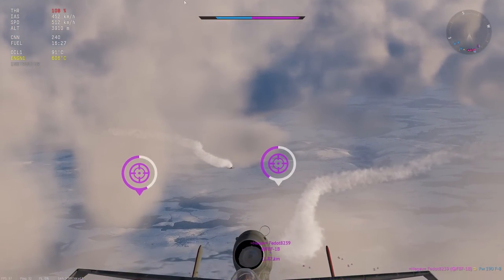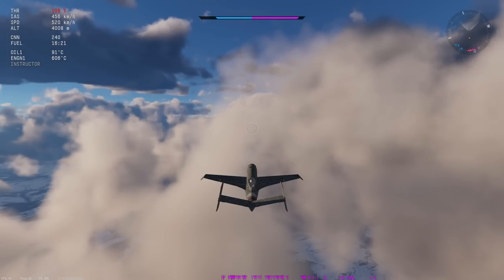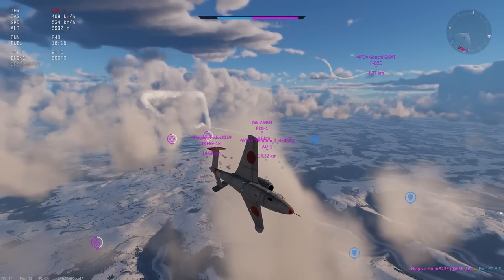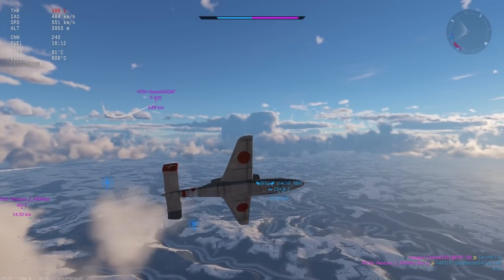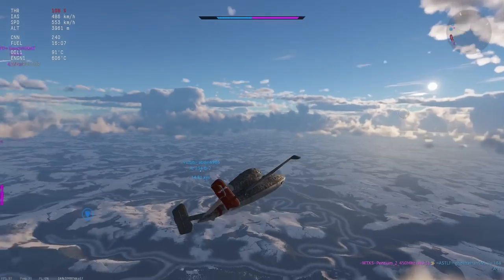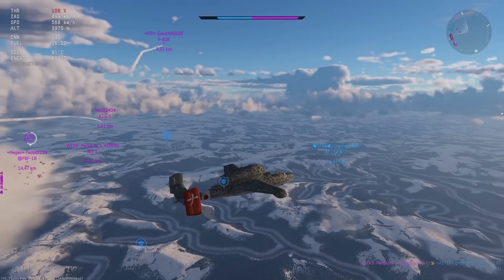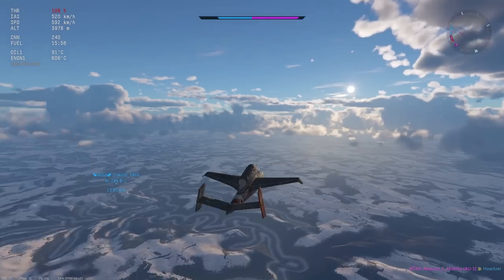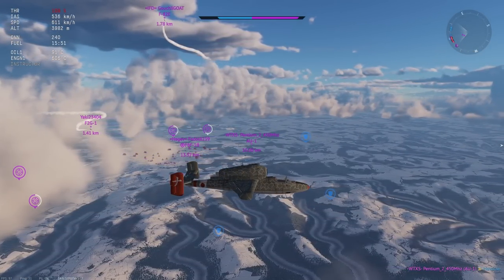Once he started closing quickly, I increased my angle even more so that he gets right behind me, and therefore he runs out of closure, and now I'm just kind of running away from him. I go into a shallow climb just because I'm faster than him and I can. Once he turns off, I'm going to ease my way back into him. I'm not going to turn straight into him because he might be faking it. I kind of end up flying parallel with him to test the waters and see what he's actually planning on doing. If he's going to turn into me by now, he would have — and as you see on screen, he ended up doing just that.